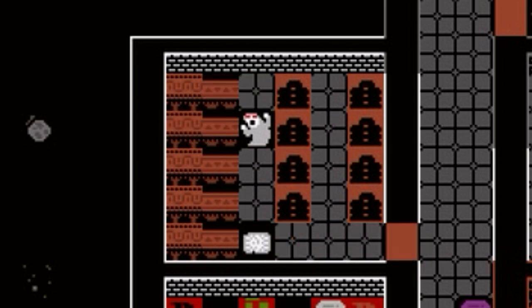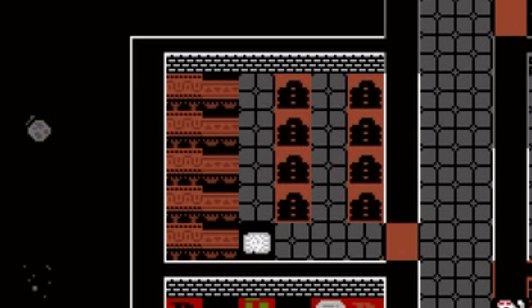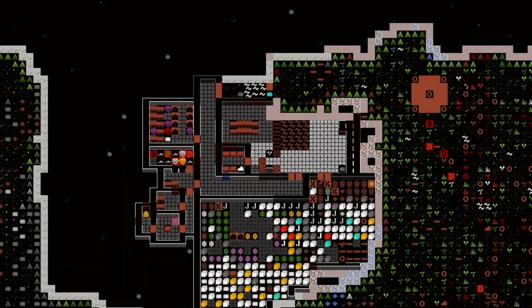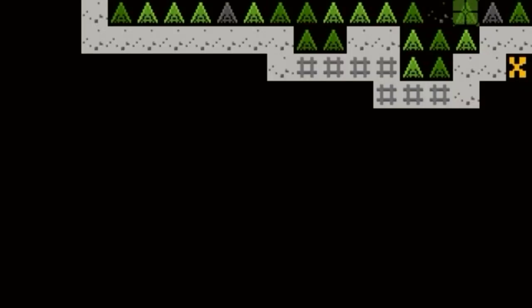It looks like Tassid, one of the scribes, is reading a chromite-bound codex — that's one of the necromancer books we brought back from the tower, I believe. Let's watch. I think he finished reading it. It doesn't say anything about him being a necromancer now. Well, it might just be that that particular book wasn't a Secrets of Life and Death book. Or maybe it just doesn't work. Got a couple more readers here. Still no necromancers, but Issei-hodesidast, the human scholar, is visiting — that's pretty interesting.